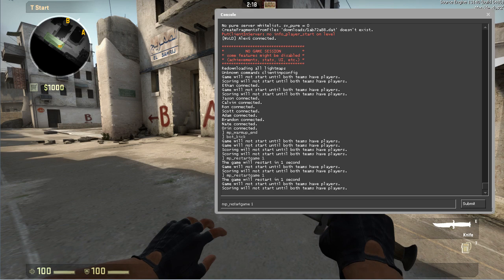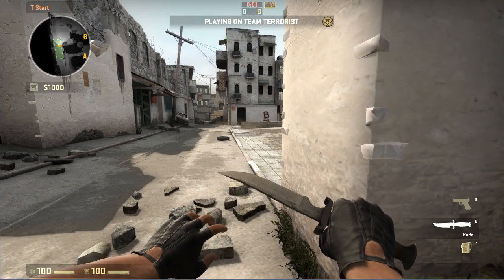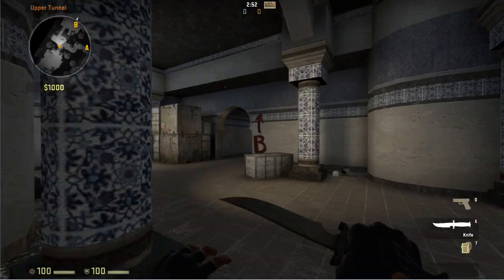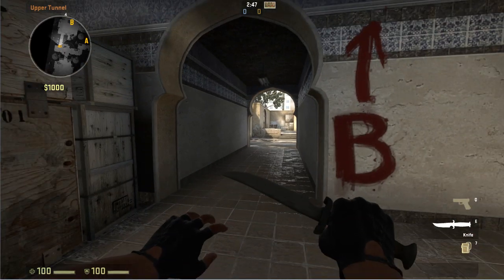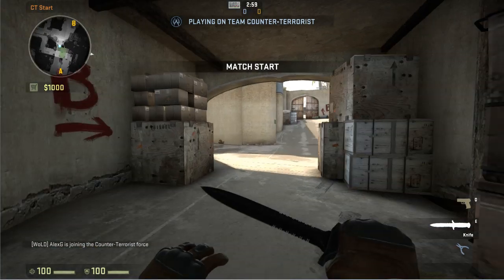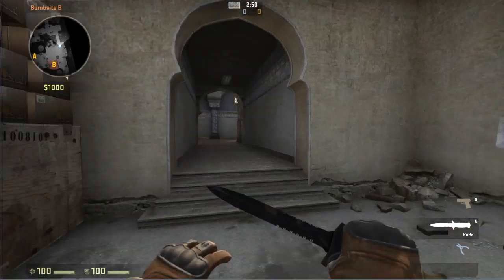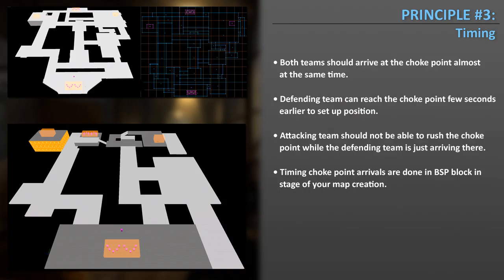I'm going to restart the round and use the round timer to measure how long it takes to rush the choke point. With my knife out so I can run fastest — it takes about ten seconds to reach it. Now switching to CT side, spawning in, and measuring the same time to reach that choke point from the CT side — also about ten seconds. Right here we should see the T team coming through the tunnel.